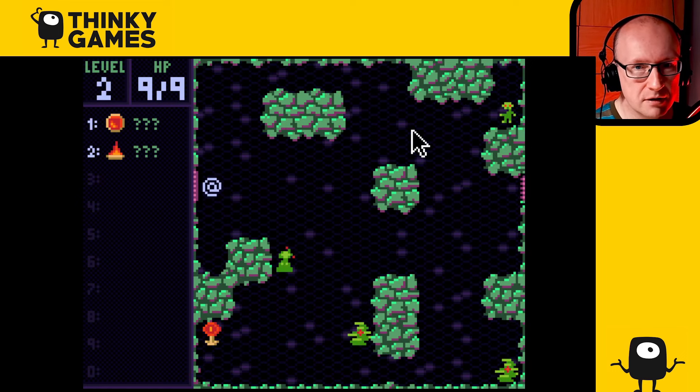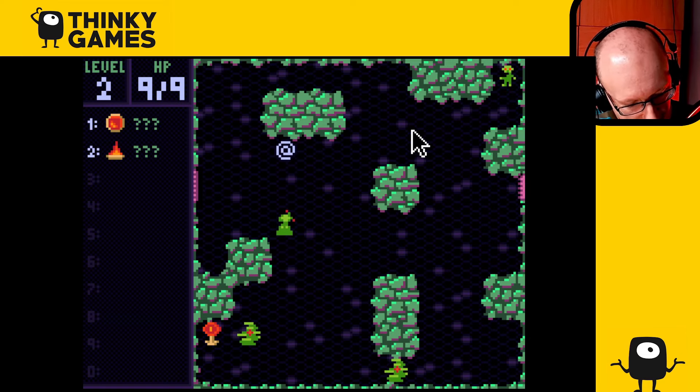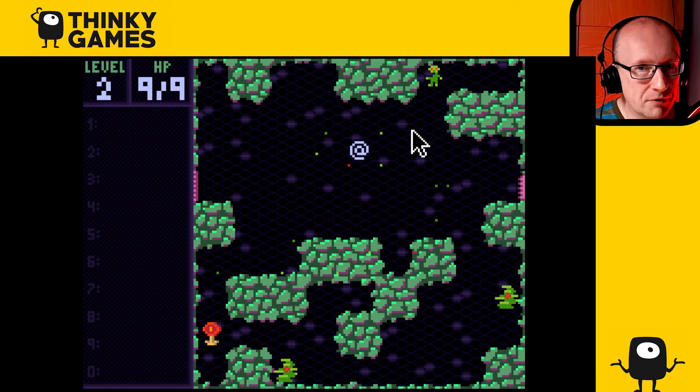Let's go to the second room. Let's find out what one of these does - oh, that was a quake which just rearranges the entire room. You can attack enemies - it's just like a roguelike, you stab them, they get hurt, and you have to stab them again to kill them. Every enemy has two hit points, but they're obviously gonna attack you and hurt you. Let's see what number one does - oh, that's a bomb, that's kind of useful.